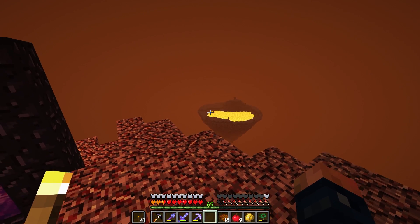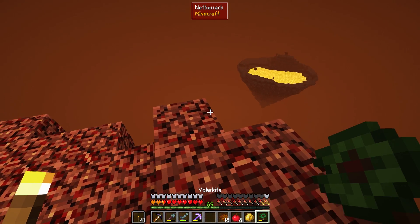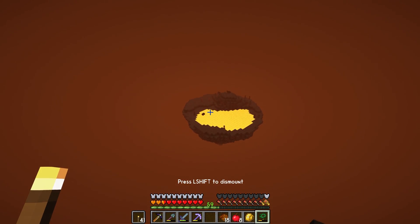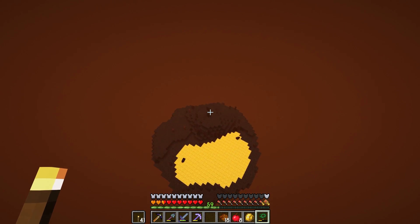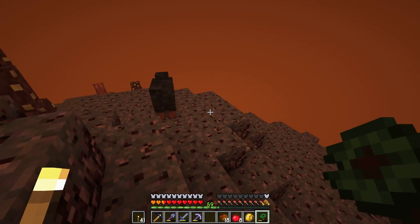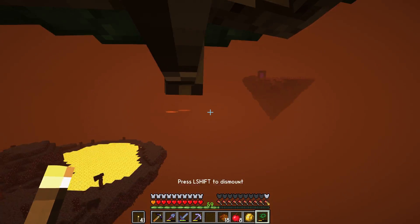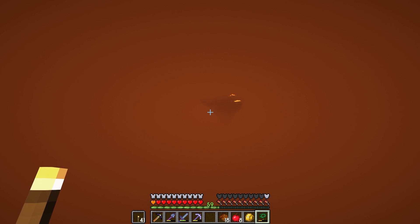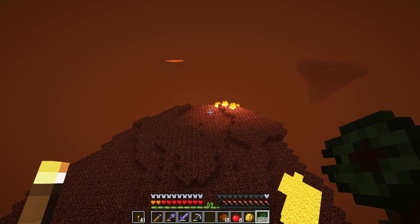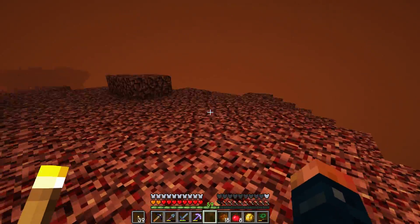There's an island right over here that I think will be a good candidate for mining. By the way, that's how fast we can eat an apple with the gluttony charm - it's insane. There are going to be a few mobs to deal with but not a super large amount. Oh, these are the spores - yeah, I don't think I want to be on this island. The spore islands are pretty bad. Let's stick with this other one, it looks fairly simple.